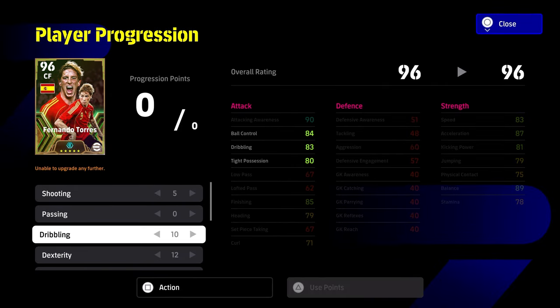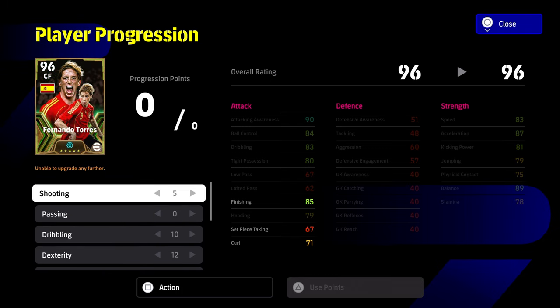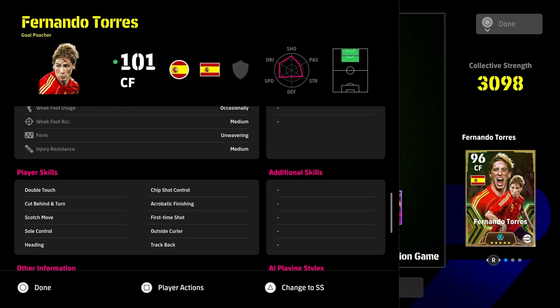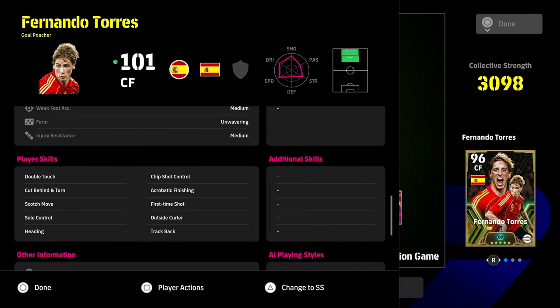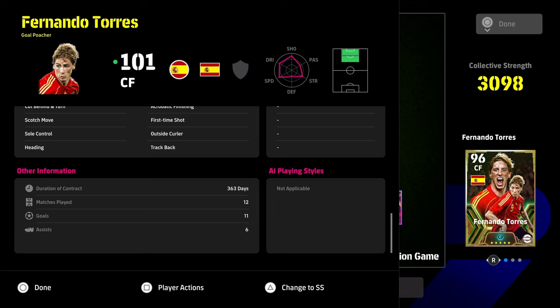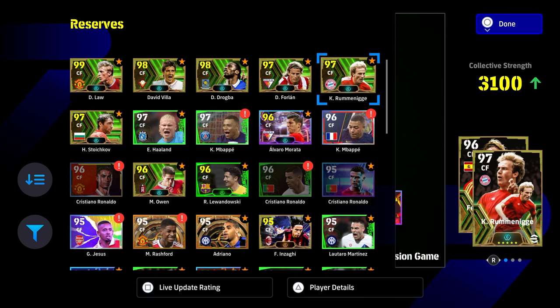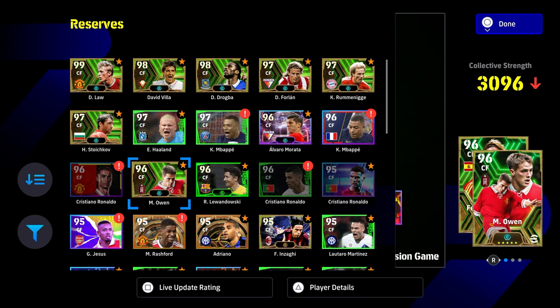Here's the build: 5 into shooting, 0 into passing, 10 into dribbling, 12 into dexterity, 6 into lower body, and 4 into aerial strength — that is going to unleash the beast in Torres. You're not going to get the build much better than that. For player skills, I would recommend giving him flip-flap to get that ball roll, because his double touch is incredibly slow and pretty much unusable — he's so clunky with it. Looking at the stats, his AI playing styles — we don't have any there. But you look at the goals and assists and he's outperforming the likes of Rummy, Denis Law, any of those guys.